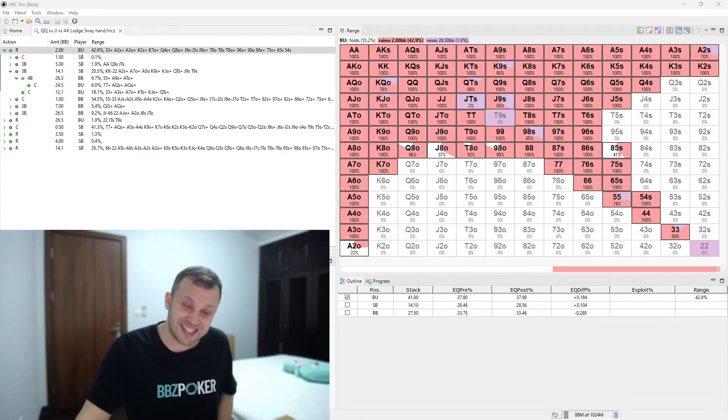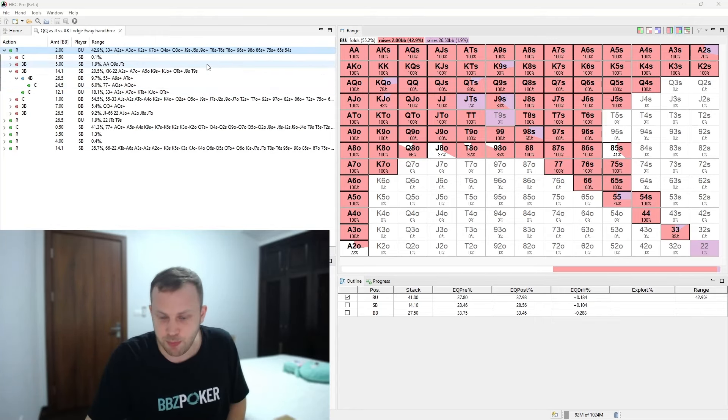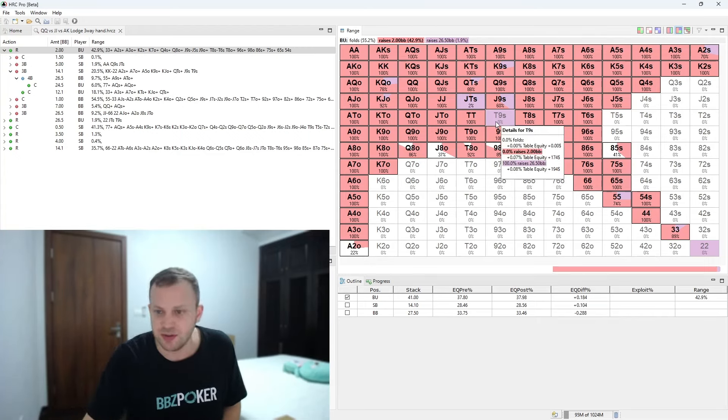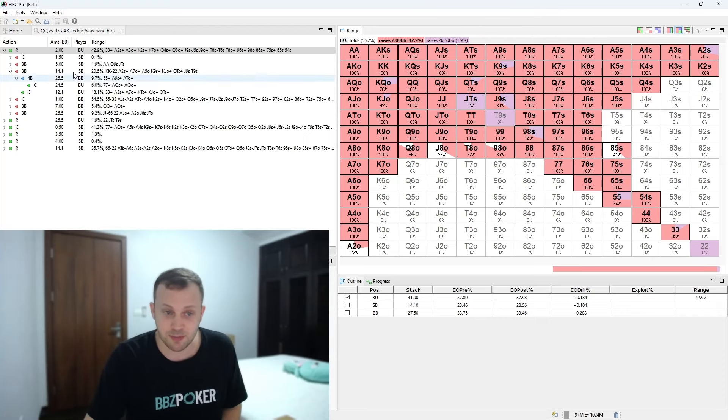A very sick situation — jacks, queens, and ace-king. Let's take a deeper dive into how this spot should be played. Looking at the solver, button Smill is supposed to be opening 43% of hands, with a little jamming here and there since he covers both players. The small blind is a short stack, so there's some pressure on the big blind.